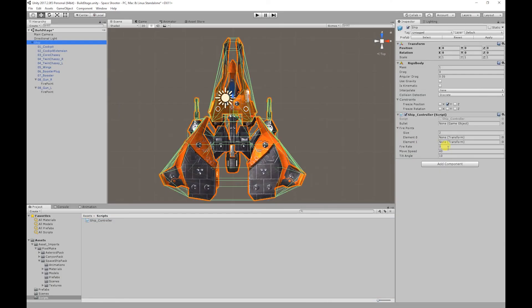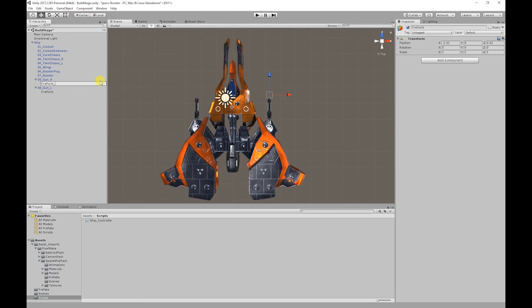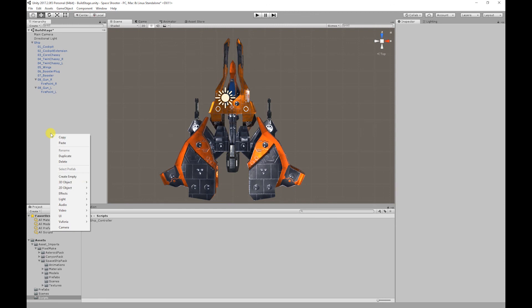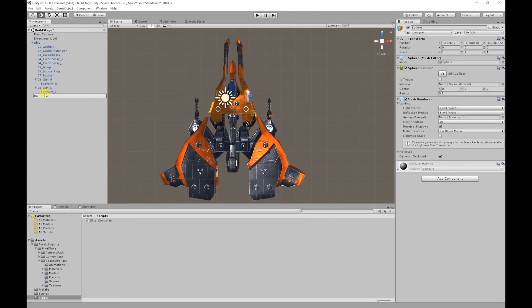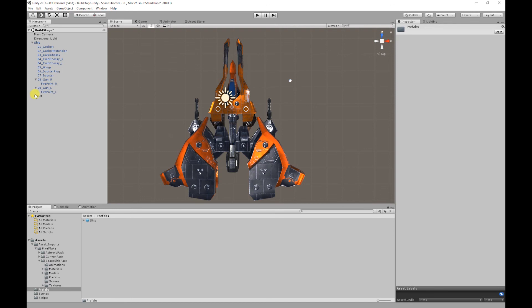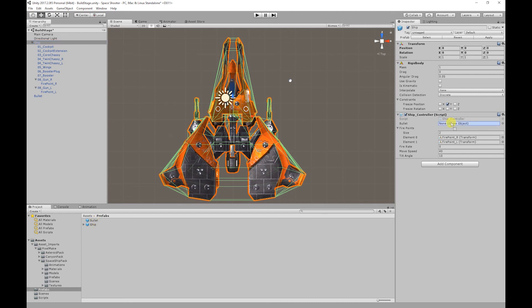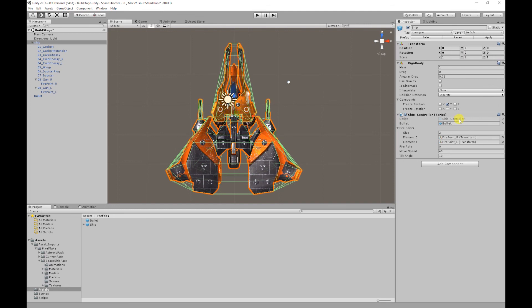Save the script and go back to Unity. First, assign the fire points — rename them with underscores: '_R' for the right fire point and '_L' for the left, then apply those changes and drag them onto the script. For our bullet game object, right-click in the Hierarchy, go to 3D Object > Sphere. Rename it 'bullet', scale it down to about 0.3, then drag it into the Prefab folder. Finally, drag the bullet prefab onto the ship controller script, set the fire rate to five, and apply those changes.